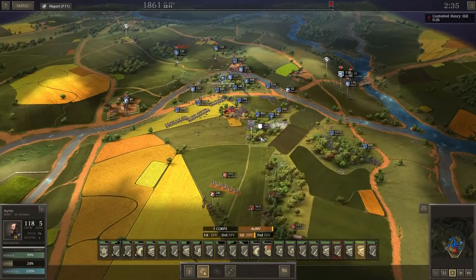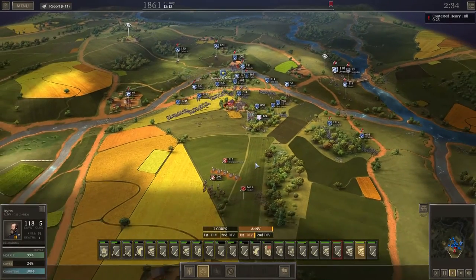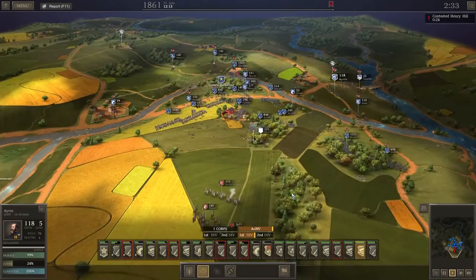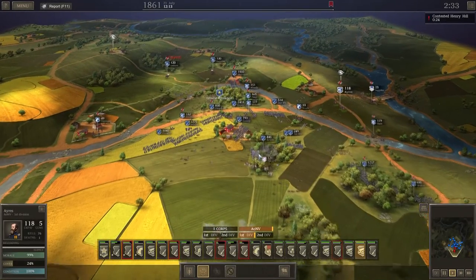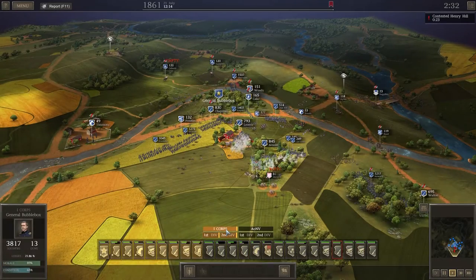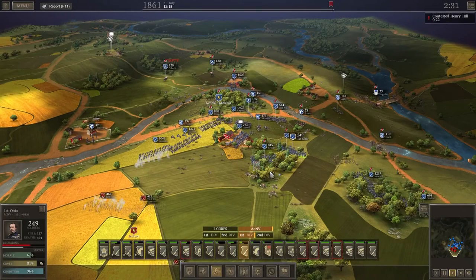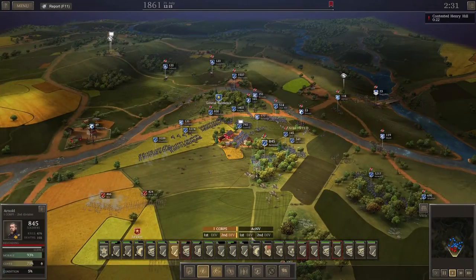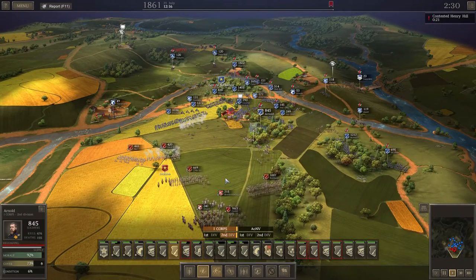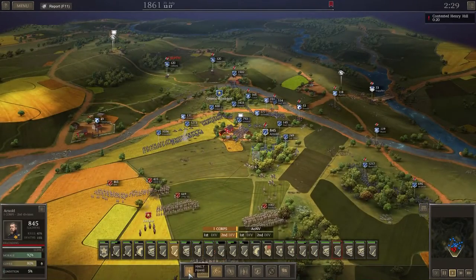They've routed — they should run away now. Can't believe we haven't taken the hill yet, just these bloody cannons. How can these cannons be defending so well? Okay, let's move you forward. Arnold, we're just going to retreat because he's one of our guys — let's fall back. Hold on a minute, they're coming, they're coming. Halt.